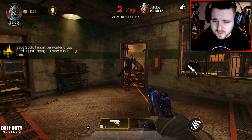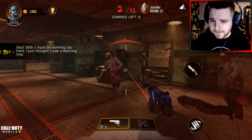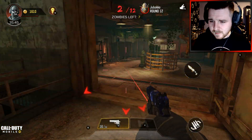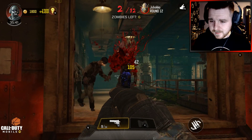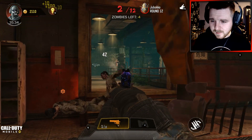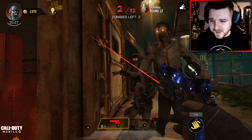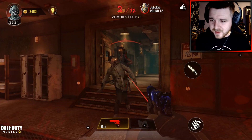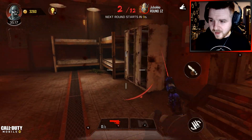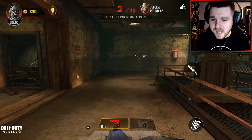Once you've shot the plants, you interact with the machine. Then we need to get past round 12. As you'll notice at the top centre of the screen, we don't have the Abomination boss anymore — we've got the Jiboko, and this only happens on the hardcore raid when you have done the following steps. Make sure you do that, and then all you need to do is make your way through the rounds as quickly as possible and get into the boss fight.